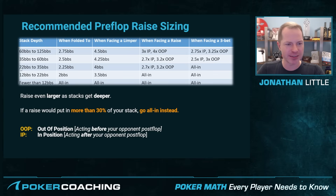First, let's look at stack depth. As the stacks get deeper and shallower, that will impact your bet sizing. When you have between 60 and 125 big blinds and everyone folds to you — meaning no one raised, no one called, they just all folded — you're going to want to make it about 2.75 times the big blind. So if you're playing in a tournament with 50/100 blinds, you're going to want to make it something like 275.